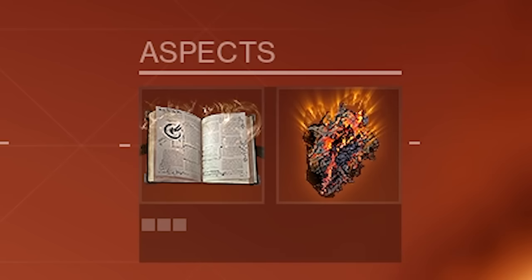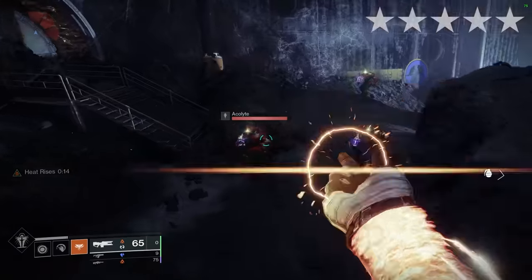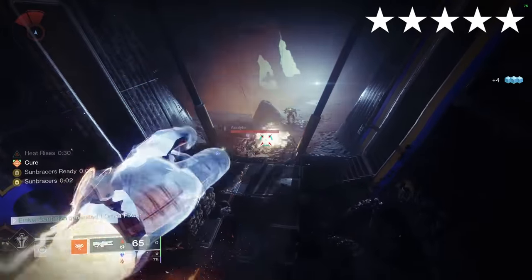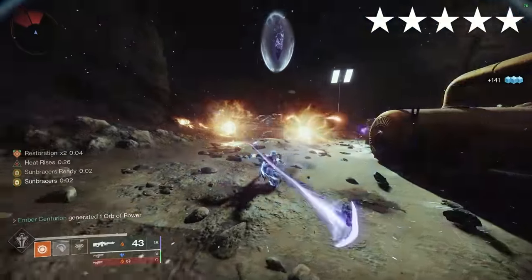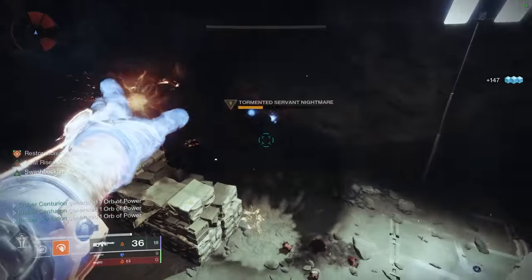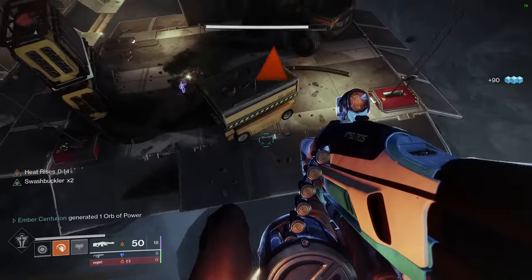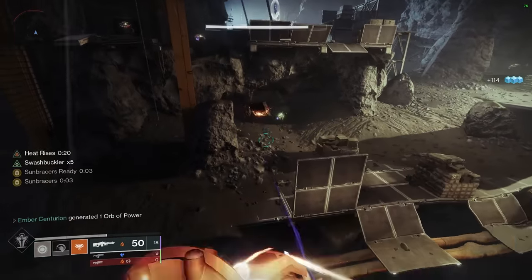Sun Bracers. Solar. Aspects: Heat Rises, Touch of Flame. Fragments: Ashes, Resolve, Empyrean, Solace. Get a kill with your snap to grant unlimited solar grenades for a period of time. These grenades also last longer thanks to Touch of Flame. If you activate Heat Rises, Phoenix Dive into the ground, and immediately get a kill with a solar weapon, you have a x2 Restoration buff which you can keep active by getting kills with solar weapons or abilities. Kills while in the air will extend Heat Rises and grant melee energy, allowing you to keep spamming grenades.